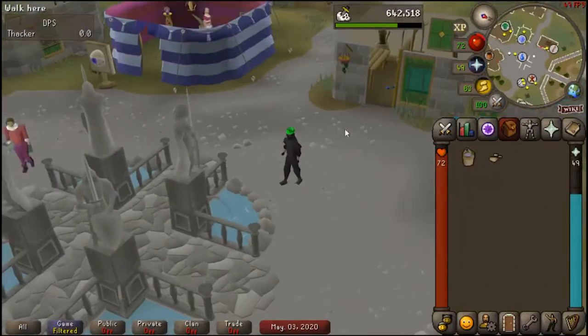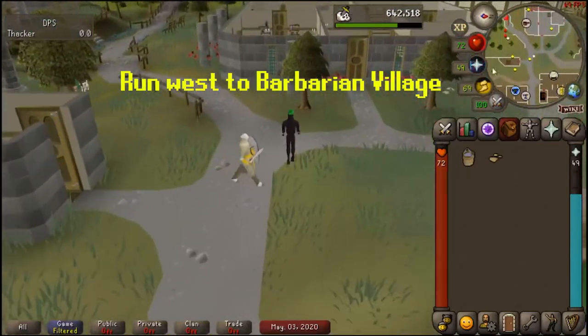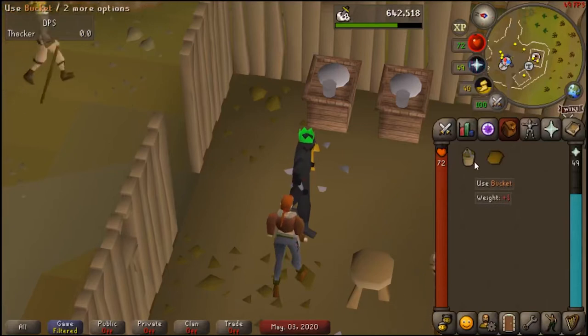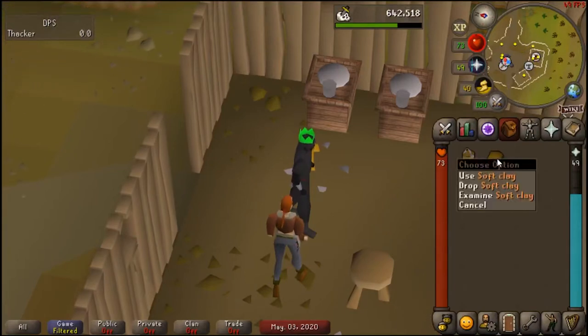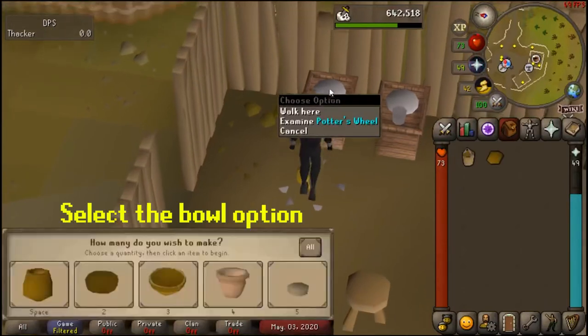Now you're just going to run west to Barbarian Village. Once you're there, use your bucket of water on the clay to make soft clay, then use the soft clay on the potter's wheel in Barbarian Village.